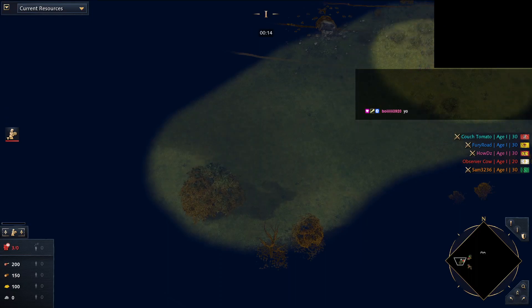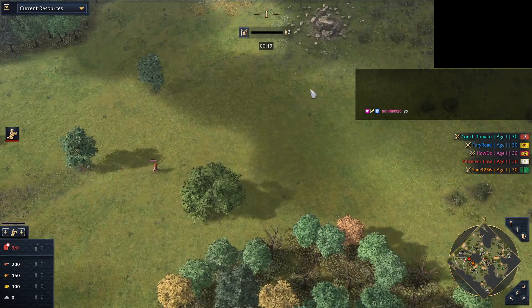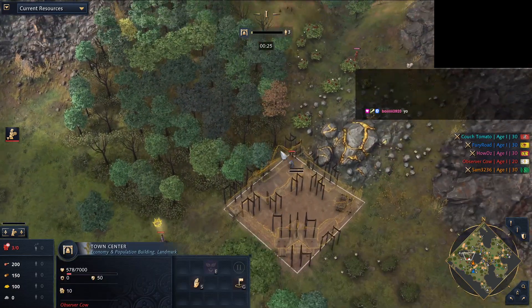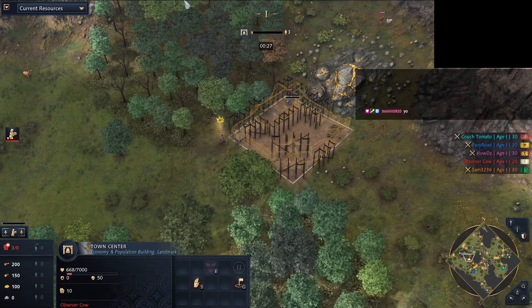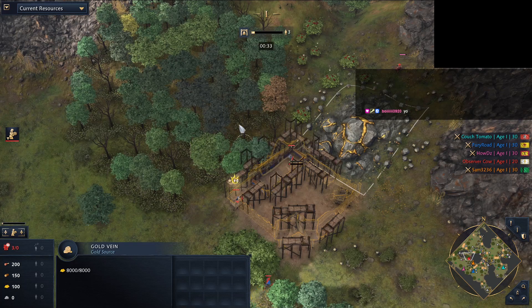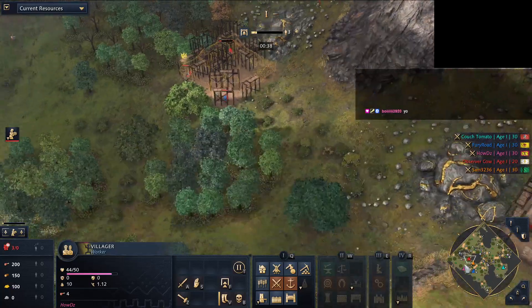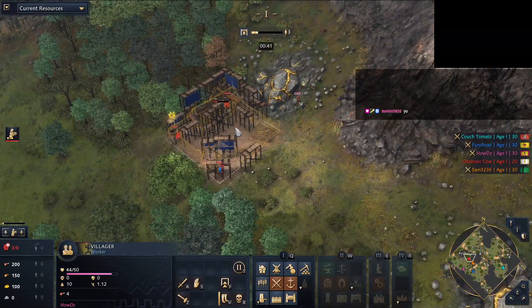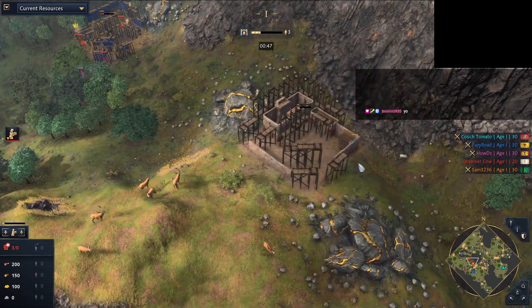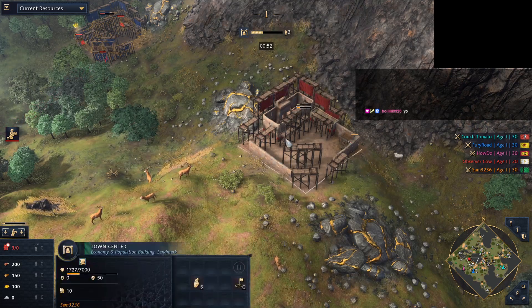There we go for the joust final, and introducing the players. In the color red, it's Observer Cow. What a location - by berries, by a logical vein, and by a couple of wood lines. But there's this villager right there. Weird game state we've got going on, slightly more to the south of the map. It's Sam 3236. Bling is the Delhi Sultanate, placing the TC within this area. This was mega random.